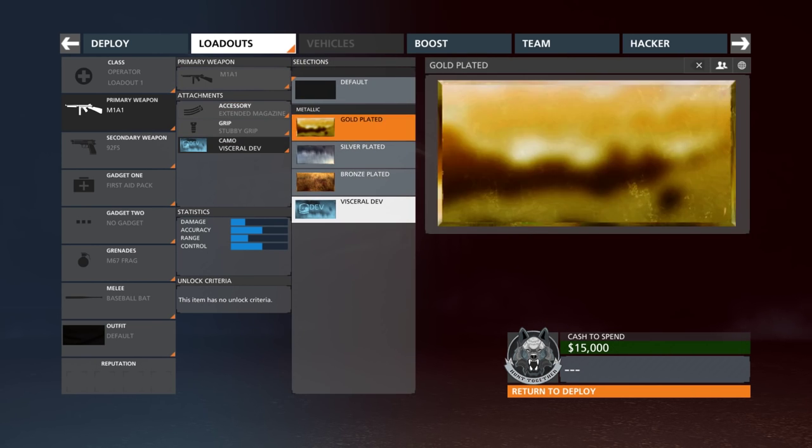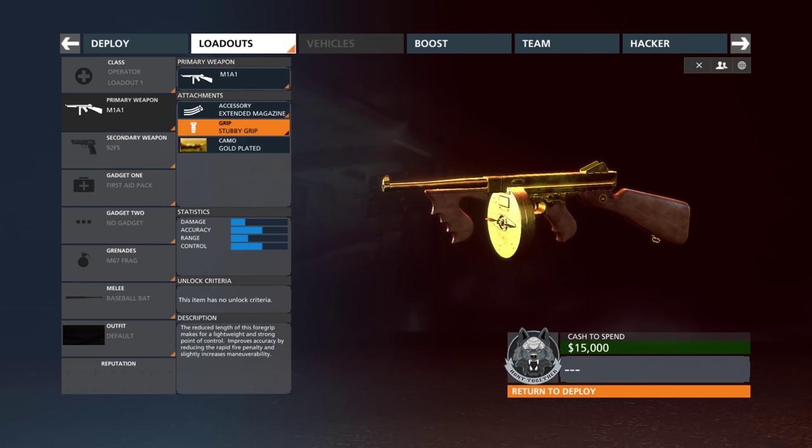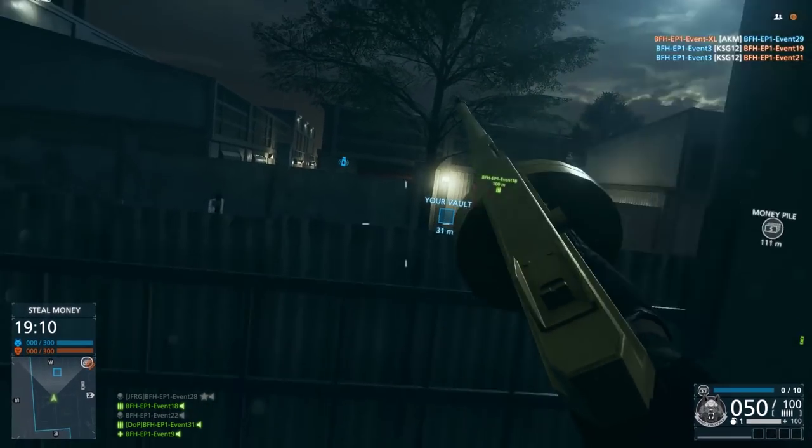The only attachments you can give it are an extended mag and forward grip. Your camo options are limited to bronze, silver, and gold, and there are no optics available for this gun whatsoever.